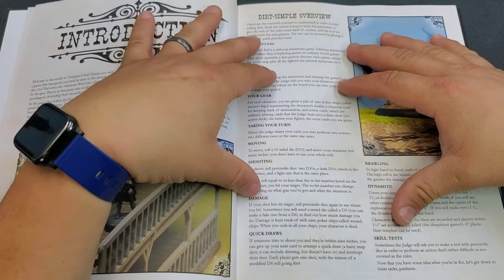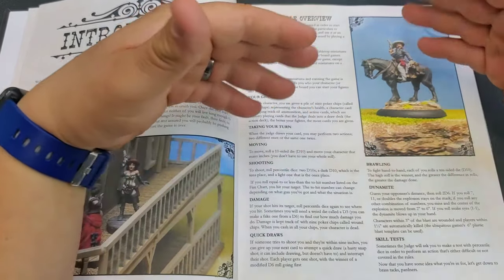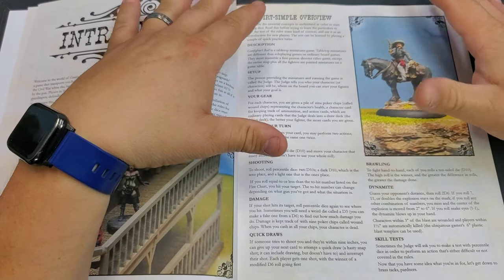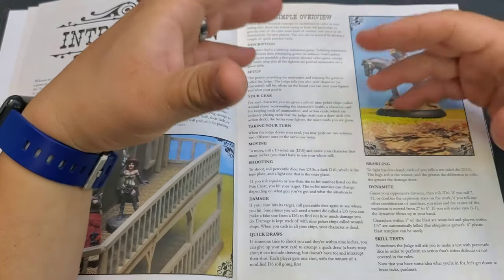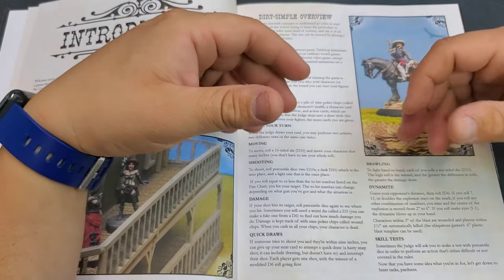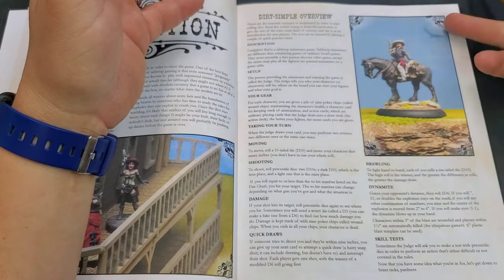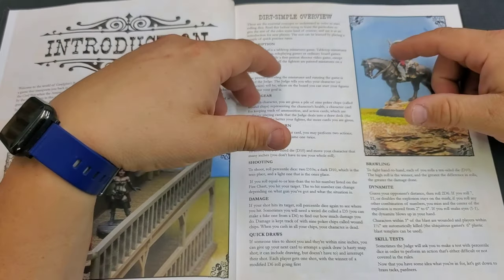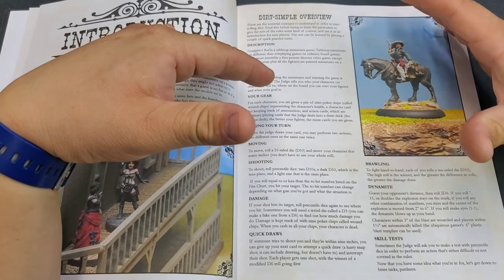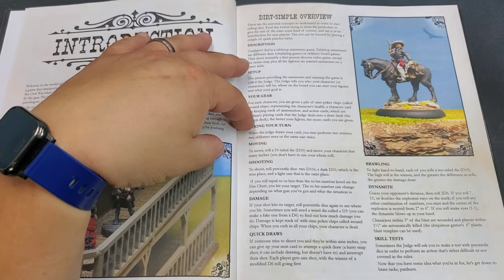Another unique thing is the damage system. If your shot hits the target, roll another percentile dice to see where you hit. Sometimes you'll need a D3, which you can make from a D6 — just roll a D6 and treat 1-2 as 1, 3-4 as 2, 5-6 as 3. Damage is tracked with the nine poker chips called wound chips. When you cash in all your chips, your character is dead.